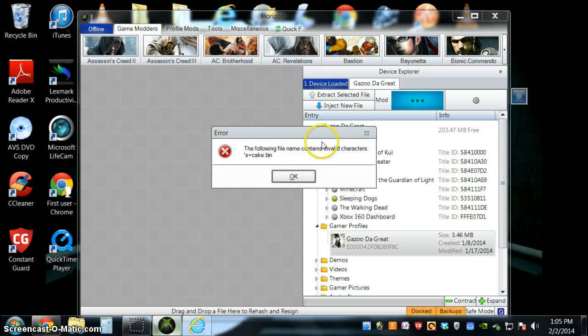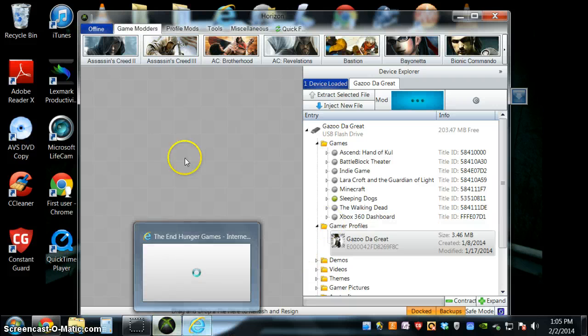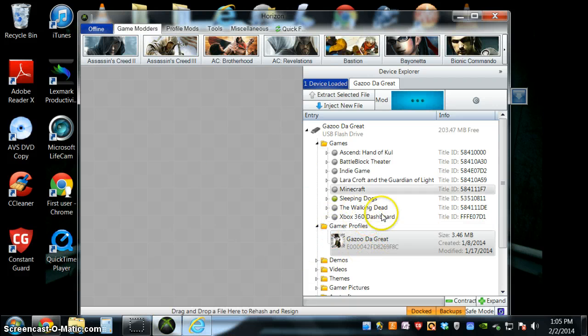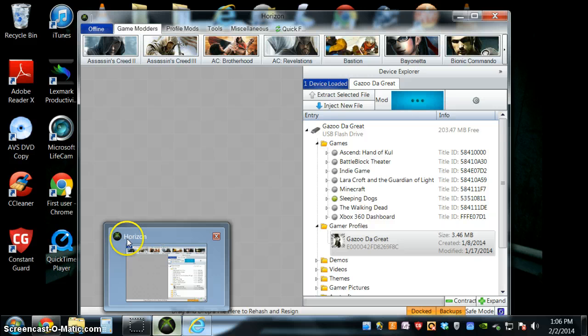Well, you see, I don't know what's going on here. It will stick with the profile, so there you have it — that's how you use the modding tool Horizon. Let's go to the station and let's do it.